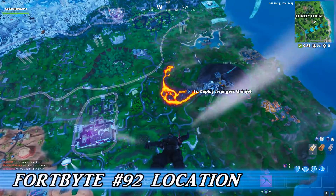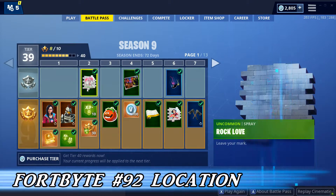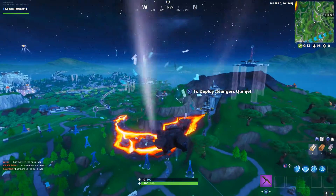What is up everybody. In this video I'm going to show you the location of Fortbite number 92, where you need to use your Rock Love Spray that you get in Tier 2 of your Battle Pass. Simply follow along the video and collect your Fortbite for yourself.